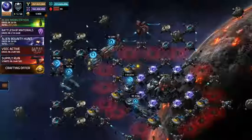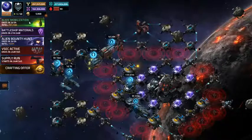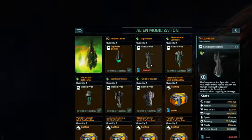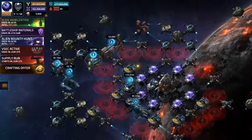Hey everybody, this is CappySmack coming to you from Vega Conflict. We have the Alien Mobilization Event. This is the end of day number one and all I need is this one blueprint right here — Suppressor Xenotech. I need 1.2 million intel points and I currently have 751,000.